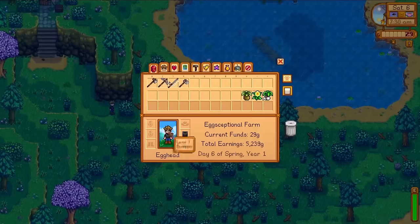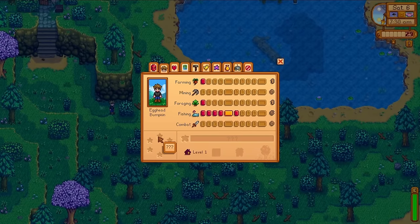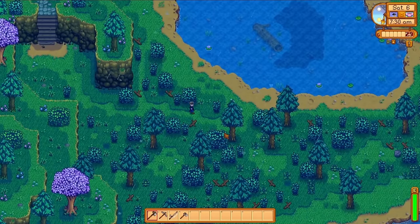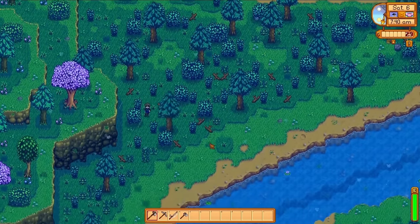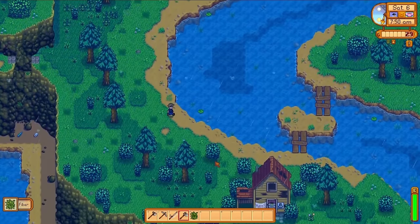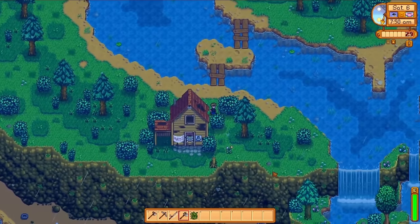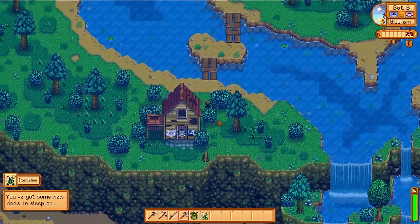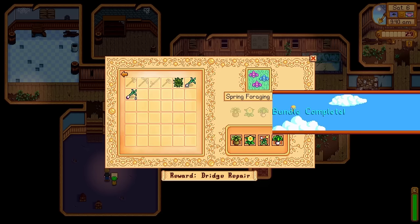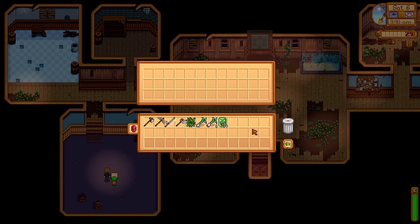Now we've gained secret knowledge — we understand what the Junimos are asking of us, and if we go into our inventory, we can open up the tab that shows us the community center bundles. In the spring forage bundle, you can see the four items required and I already have three of them in my inventory. This is just forage I've been collecting throughout the last couple of days, and because of the screenshot trick, I knew there was a dandelion nearby.